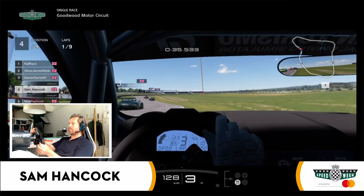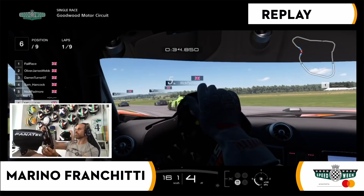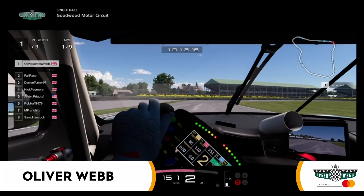This is Sam Hancock's view — hard at work, running out of road. He's on the grass, sideways. Can he hang on to it? It's a big, big slide. Replay on board with Marino Franchitti — he gets up the kerb. That's Sam Hancock off the road ahead, and Marino follows suit. Two drivers in trouble then on the opening lap of the race.